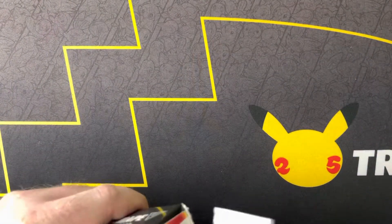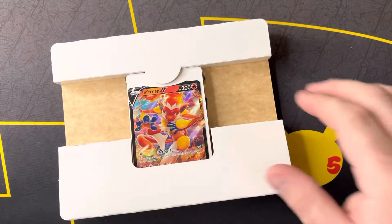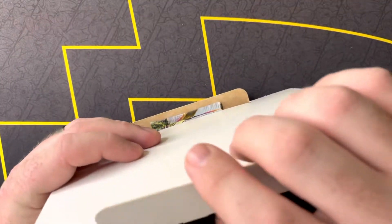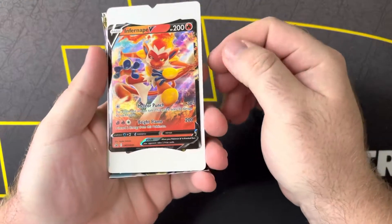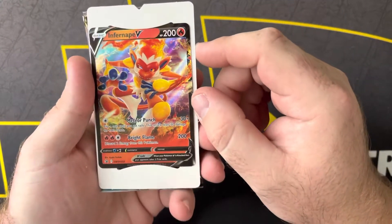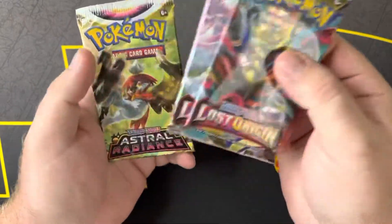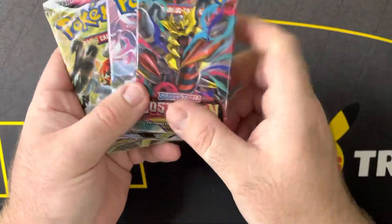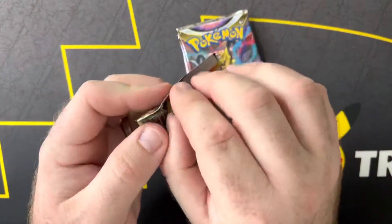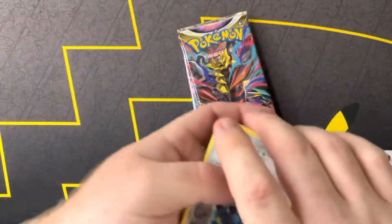Let me know down below if you're going to go hunt for Lost Origins out and about, or if you're just going to wait it out, and if you're excited for it or not. So it does look like we have the Infernate V promo — pretty cool, first time to my knowledge that Infernate V has gotten a promo card. And it looks like we do get a couple packs of Lost Origins and an Astral Radiance. I'm excited for the Lost Origins for sure. Astral Radiance we'll start with first — it's not as exciting now that it's been out for a while, but still pull some good hits.